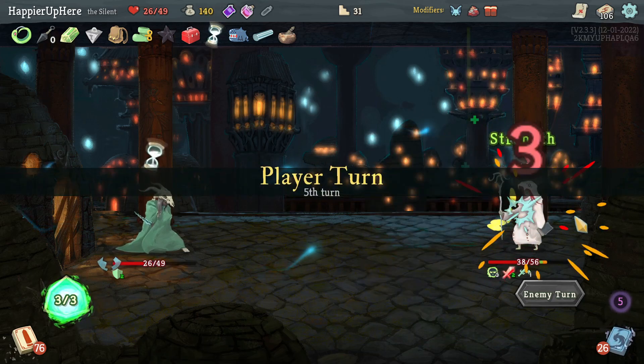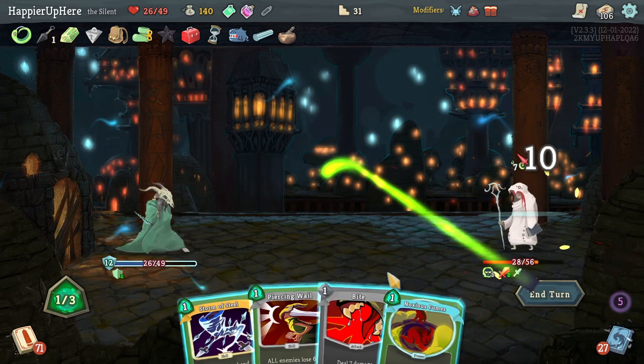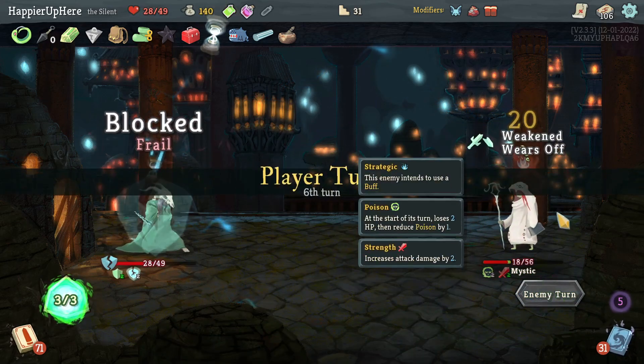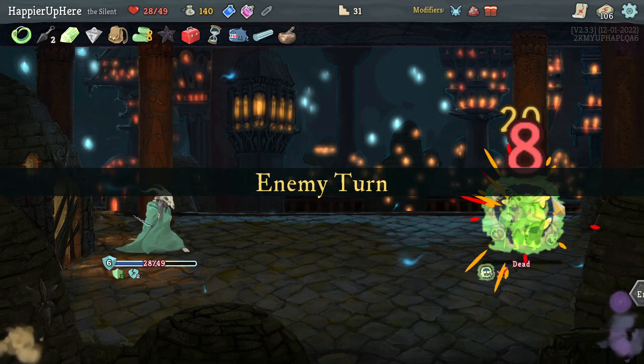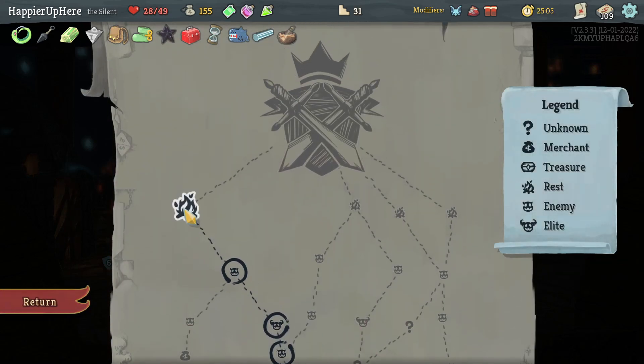I should try to apply poison so as soon as I get a Catalyst I can use it. I'll do Dash and then Bite. Poison Stabs — that was enough to kill! Got a Dex Potion, Poison Stab, or Escape Plan. I already have enough Poison Stabs and the ones I have aren't upgraded, so it would have been better to have upgraded ones. Let's take the Escape Plan instead.